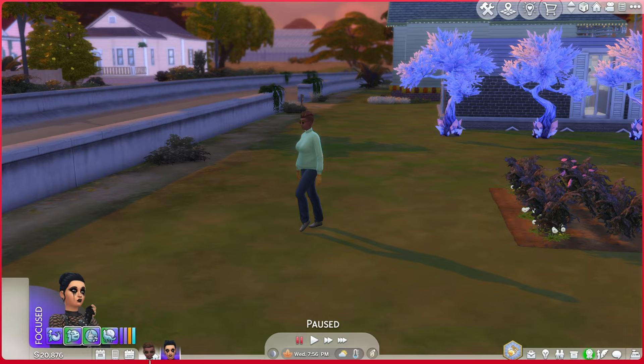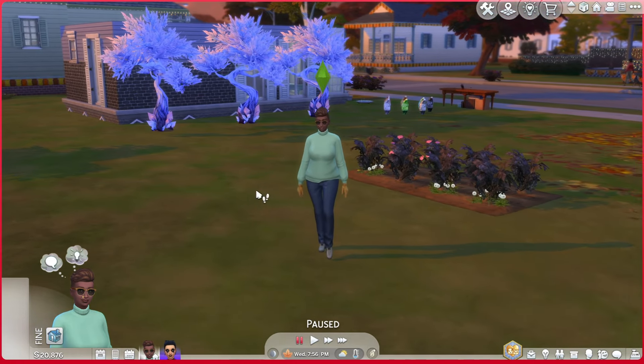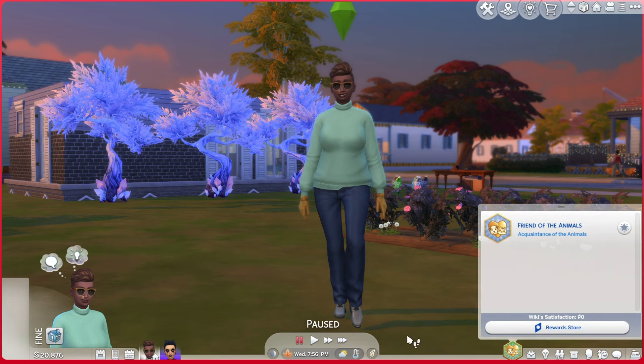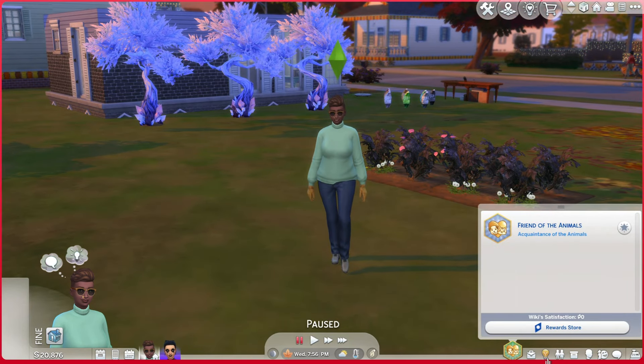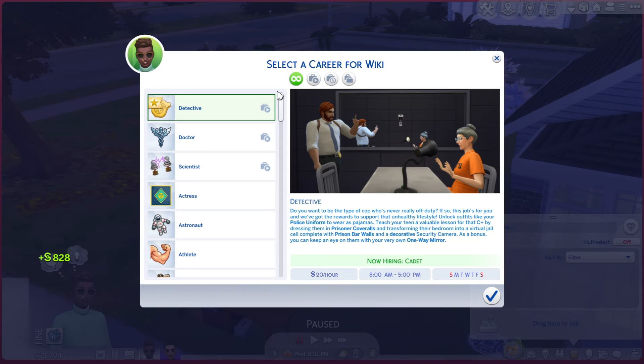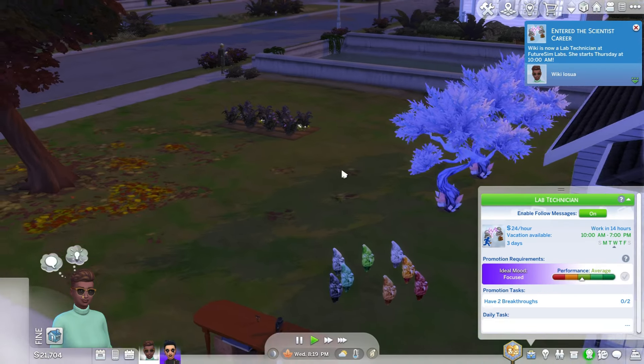Hello, welcome to the family Wiki. Your outfit is terrible but I'm not gonna fix it because I really don't care that much. She has the friend of the animals aspiration — yeah, we're not getting you a dog because you stole my flowers. And you know what, I'm gonna take it a step further and make you join the scientist career so that you can harvest crystals for us.